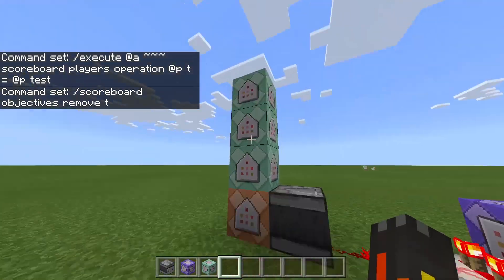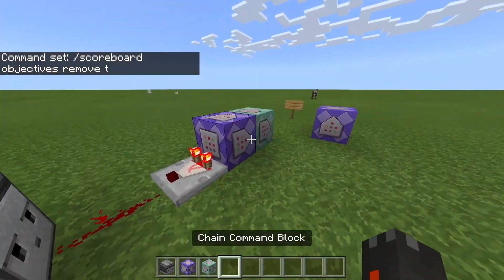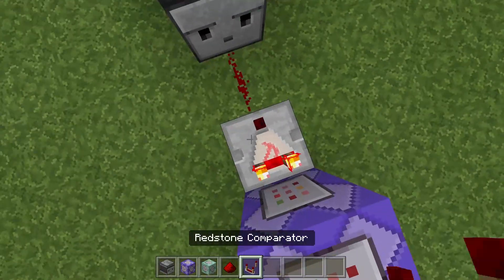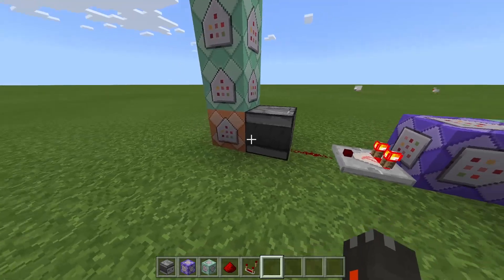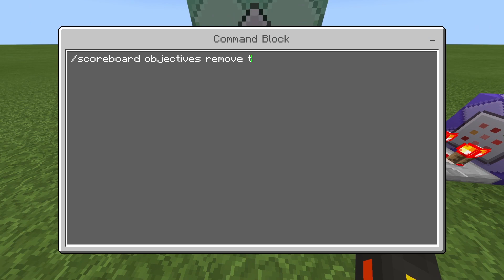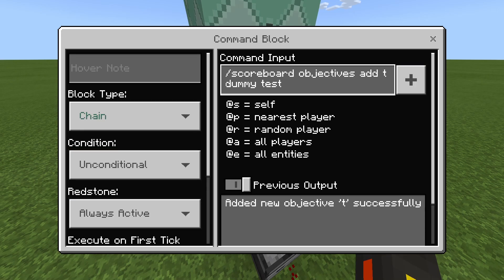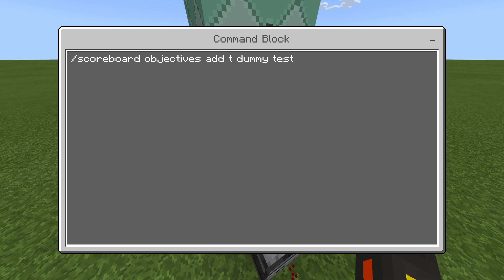Just set up this little system right here — it's just an impulse and three chains. Put an observer pointing its face towards the repeater block. Put a redstone block down, or redstone dust. Redstone comparator pointing towards the observer's face. And then you've got those two command blocks right there. Go into the impulse block: impulse, unconditional, needs redstone, scoreboard objectives remove T — which is your second objective. The next one is chain, unconditional, always active — scoreboard objectives add T dummy test, which is also your second objective.